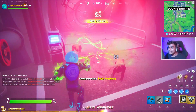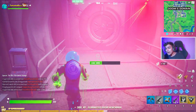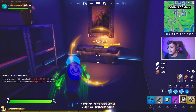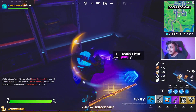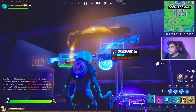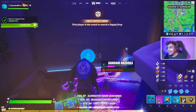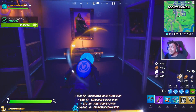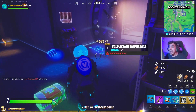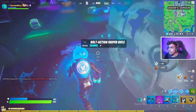We need to open every single chest there is at the secret vault, and in that way we will be able to complete this task. The vault door is opening right now and we are going to go inside the Doom's Domain vault. There is the first chest, and if you guys look at the timer, time is of the essence. So we've got to do this pretty quickly — we've got to go ahead and open all these chests.